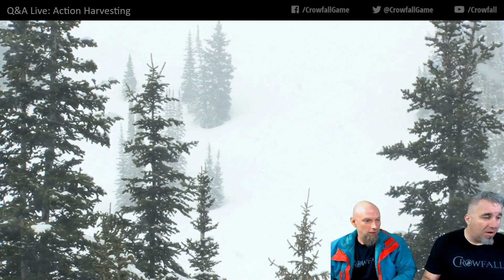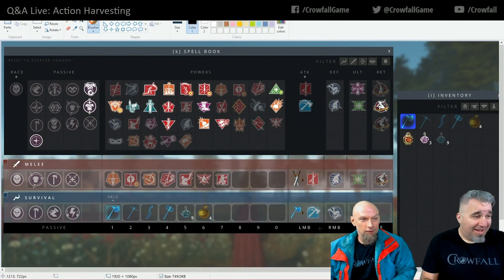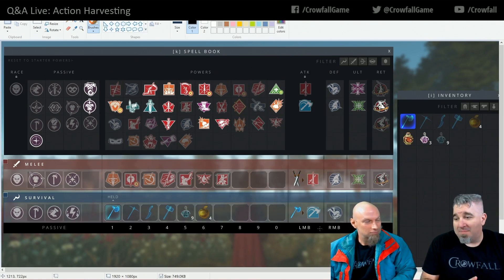Today I'm going to show you where that's going with this screenshot that Billy mocked up. We now have an updated UI — we're calling it the power book, where your powers go. Down below is your power tray, and you'll notice a new tray in there: the harvesting tray, the survival tray. You will now be able to drag objects from your inventory to the survival tray. The survival tray is also the tray that you land in game on — prior to this you'd have to press Z to toggle into combat, and now pressing Z toggles from the survival tray to the melee tray.